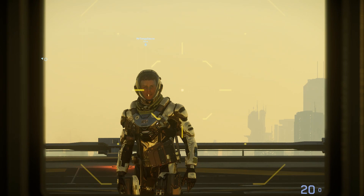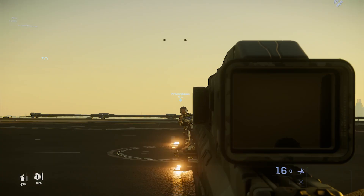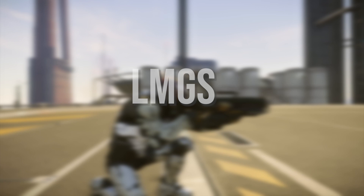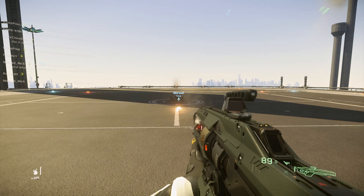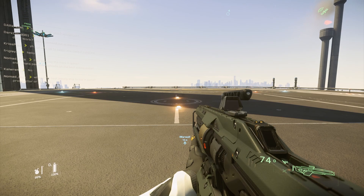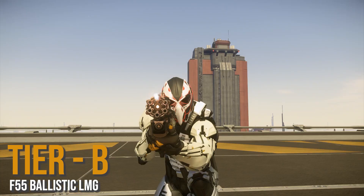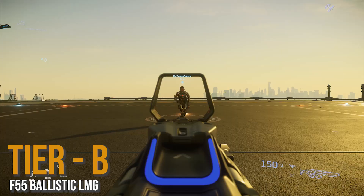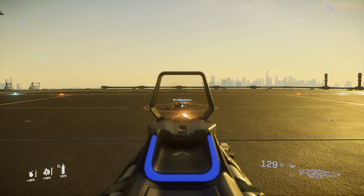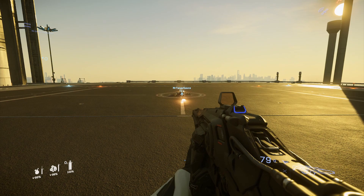LMGs are up next. We have the Dimico energy LMG at tier S — it has basically no recoil and a hundred rounds in the mag. This thing is a monster. Next we have the F55 ballistic LMG at tier B. It's pretty good but gets infinitely harder to control as you keep firing, and it starts shaking your screen violently. The Dimico is the obvious winner.